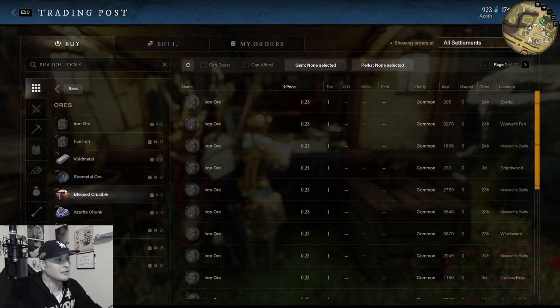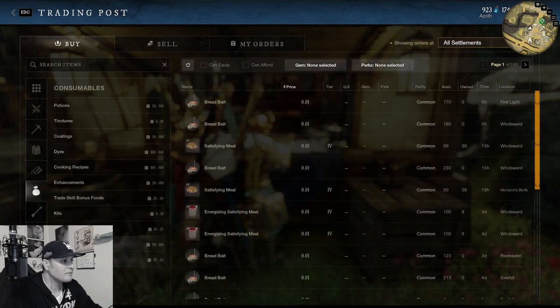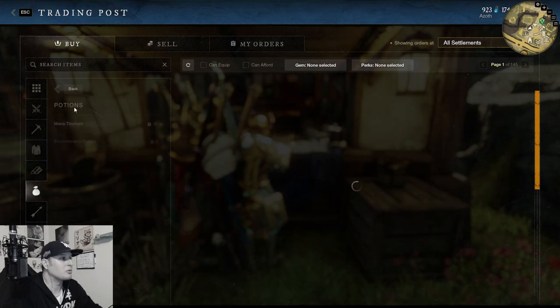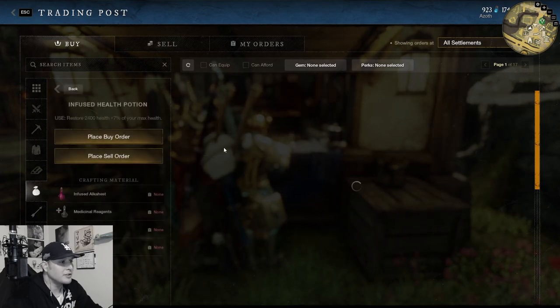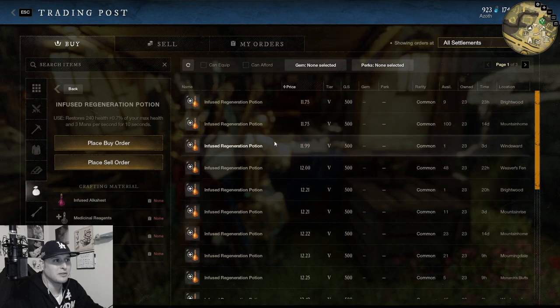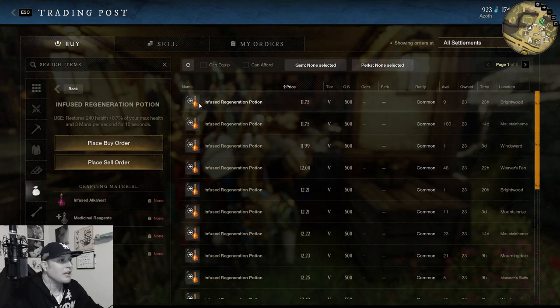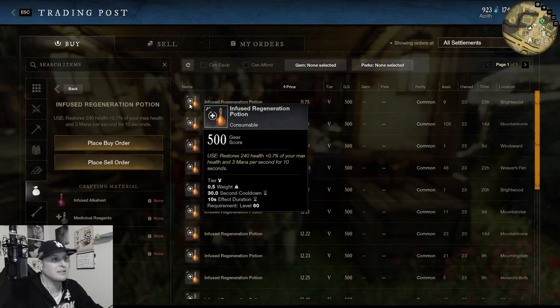Health pots and regen pots right now are crazy — infused health pots are 743 gold a piece. I don't know why regen pots are so expensive, maybe someone can tell me in the comments. But if you can make these and have spots to farm the materials, do it — you're going to make a lot of money. I don't see them staying this expensive for much longer, so capitalize while you can. These opportunities aren't going to last forever.